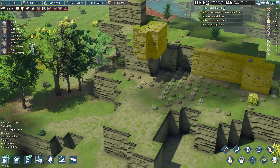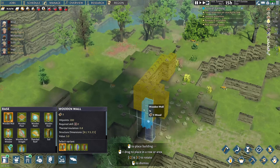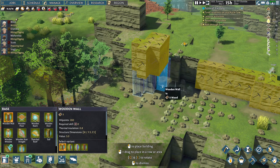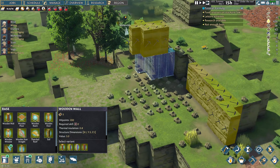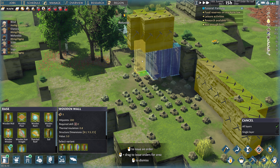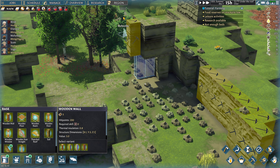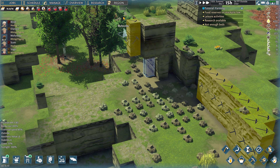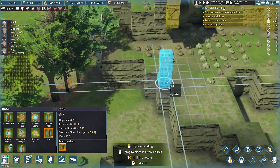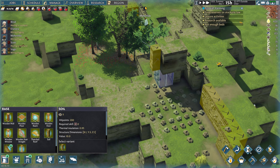Unfortunately I royally screwed up here — do not make that mistake. We'll need to have a platform to mine out from. We're just going to use the soil since we have so much dirt over here — we don't want to use our wood. That should be sufficient.